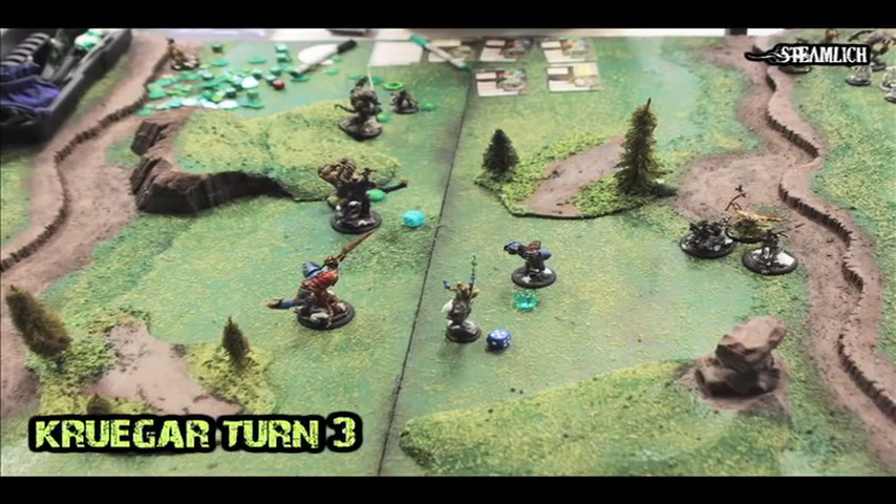On turn 3, the Stalker was Frenzied, so he had to charge and kill the Gallows Grove. The Wold Warden moved up and tried to Gallows the Gorax — and he did. The Gorax is now in base-to-base with the Wold Warden, because I rolled pretty good, better than I had really anticipated. The Wolf Riders are still kind of tied up with the Ravagers. So I move up Kruger and use my feat, pushing back the Stalker and Kaya — the Stalker's not effectively going to be able to get into the fight now.